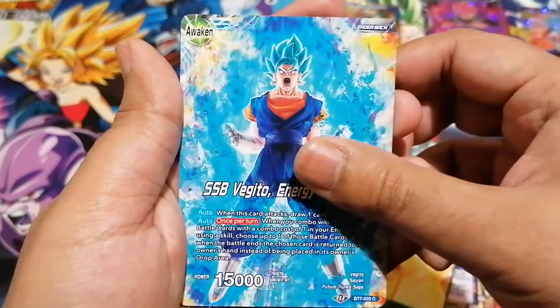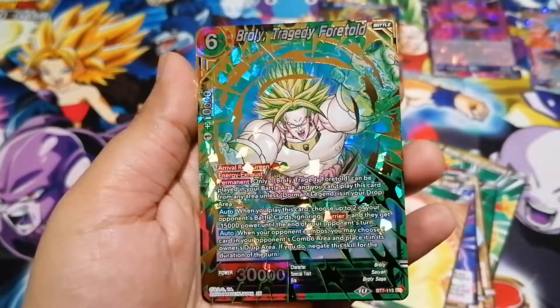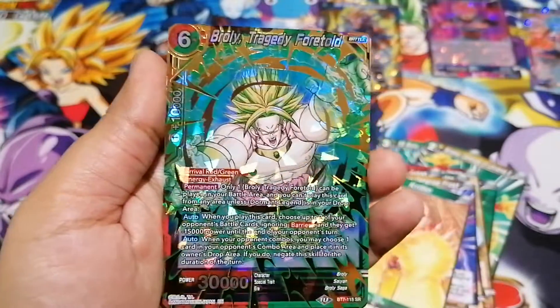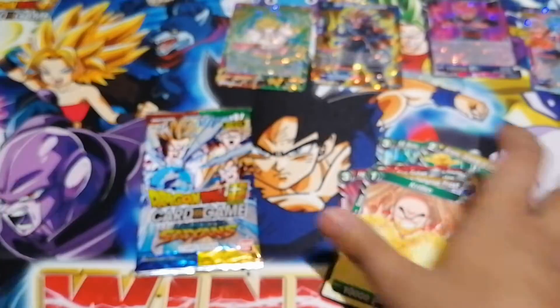There's a leader card — and let's see what's beyond the leader. Nice, it's another super rare with the nice prism effect again. So look at this guys, four on the trot from these packets — this is looking pretty good for me so far.